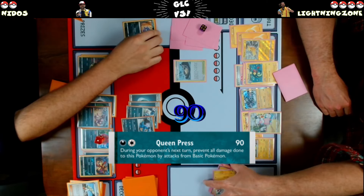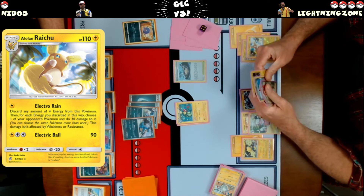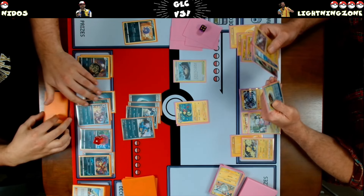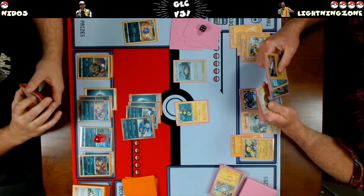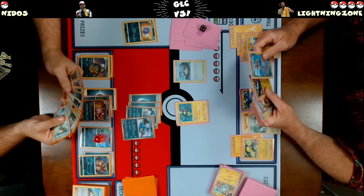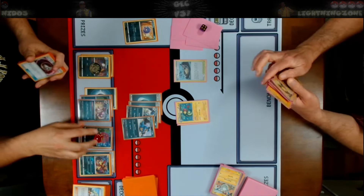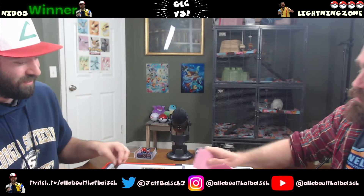Take Floatstone here. There's the Raichu — too late, it might be too late. It's too late, and your Regieleki didn't attack last turn. The Regieleki needed an Escape Rope to be effective last turn — it just wasn't the case. You've still got game two though. The King and Queen taking it down — I'm going to be honest, I like those two together. I'm a little impressed. That's cool.